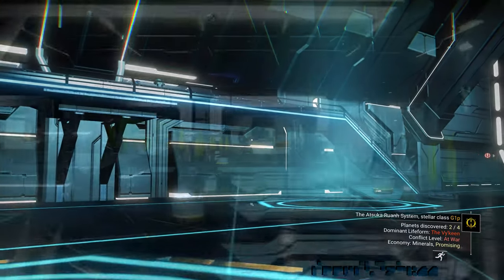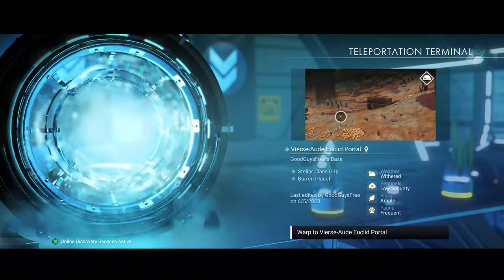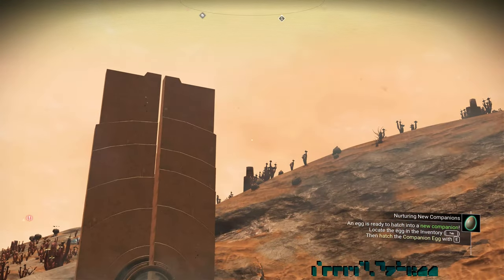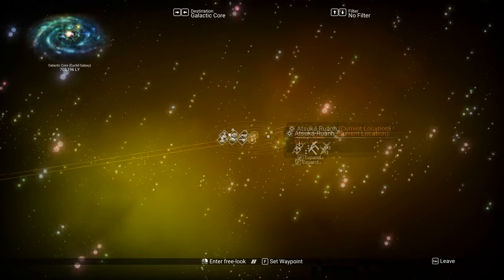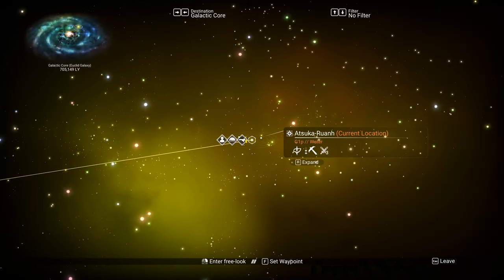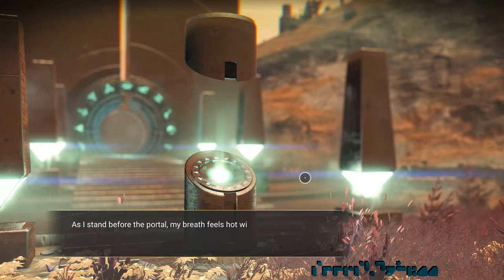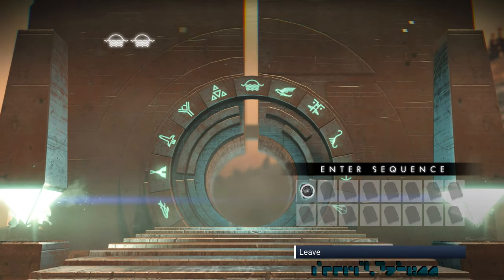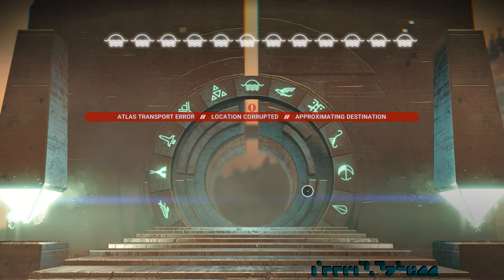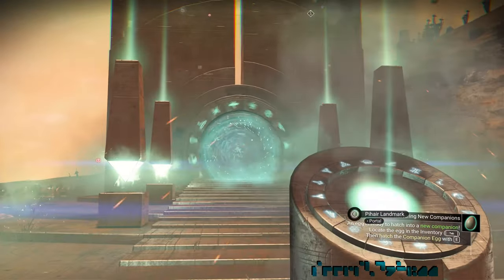I've switched back to my regular ship and multitool to show you how things will look if you go without preparing. We need to reach the core, and there's a trick to get there fast. I'll go to a base I placed near a portal in this system. Let's go into space and open the galaxy map — we are 705,000 light years from the core. Back to the planet. I'll leave a link to a nice video on finding portals in the description. I'm going to activate the portal. In this save, I only have the first glyph, but that's enough. We'll spam this glyph 12 times and see what happens.